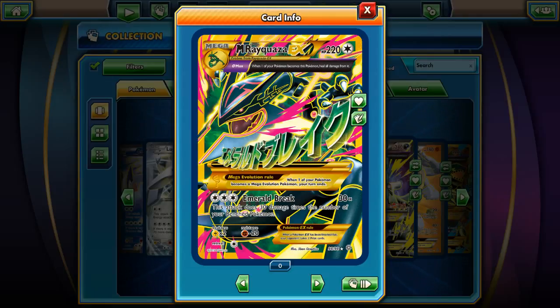As you can see right here, it's a Max ability. It says when one of your Pokémon becomes this Pokémon, heal all damage from it. So basically, when you evolve from Rayquaza to Mega Rayquaza, you can heal all damage counters from it.